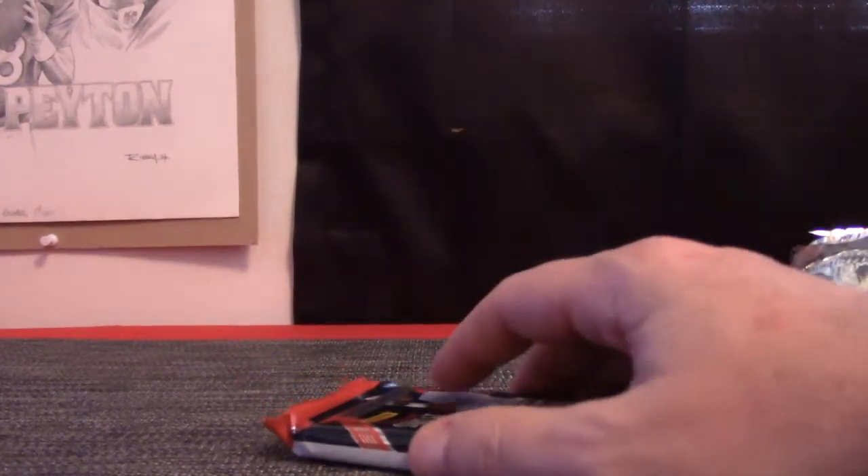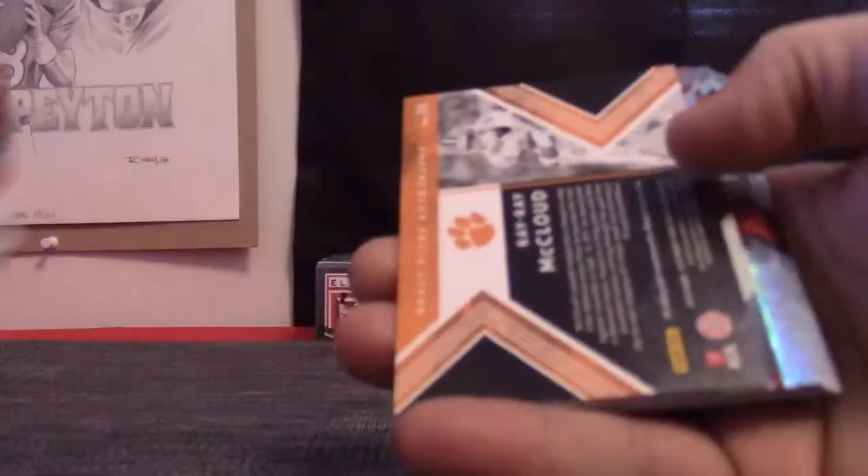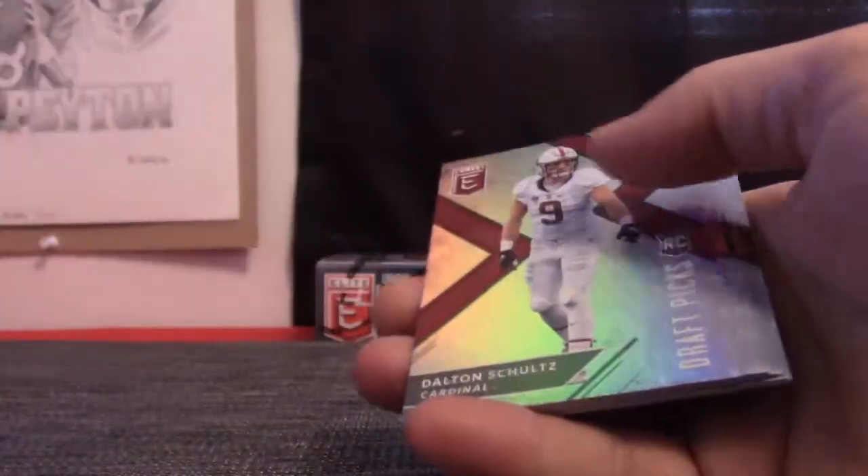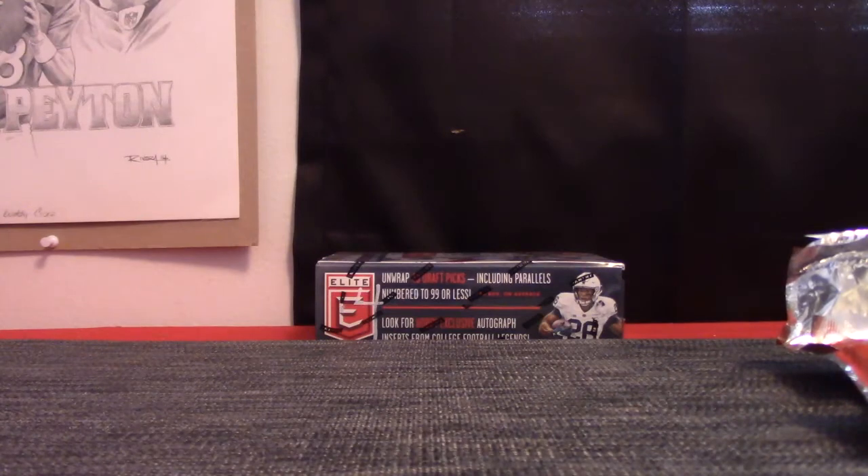And pack 15 is Aaron P — Aaron with an E, P. Ray Ray McLeod — I don't think we pulled his autograph all day. Little Ray Ray's. Ray Ray McLeod, Dee Dee Westbrook, and Baker Mayfield. And the base. I think that's your first pick.